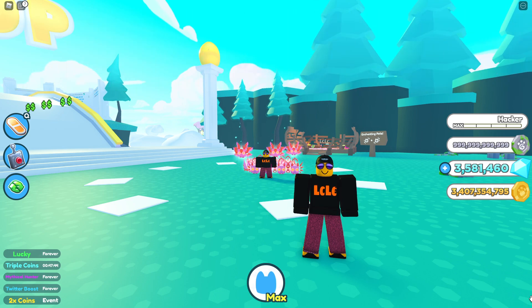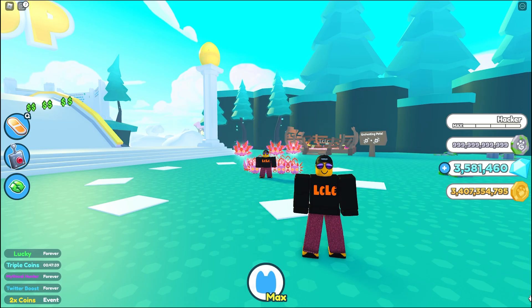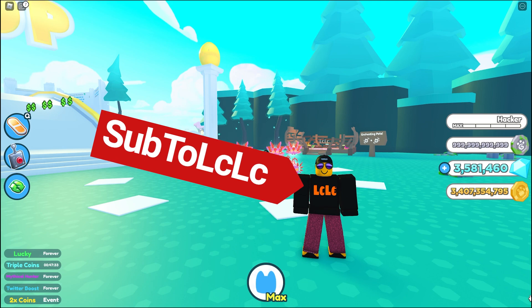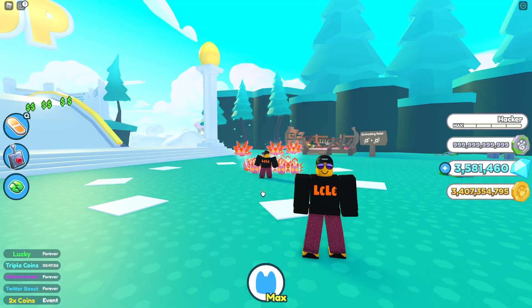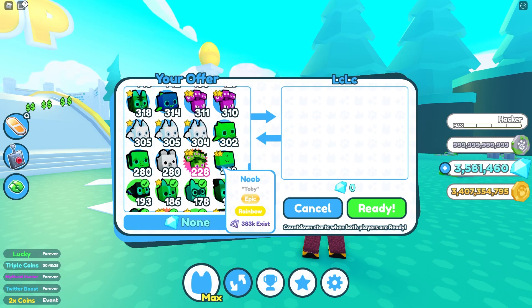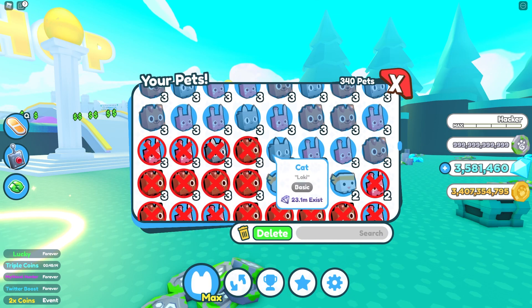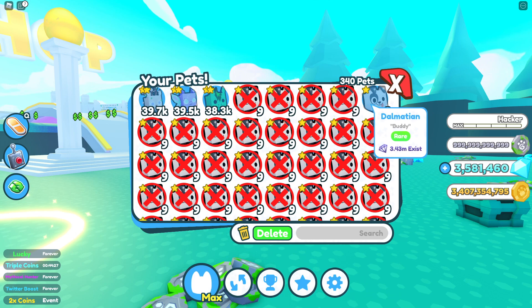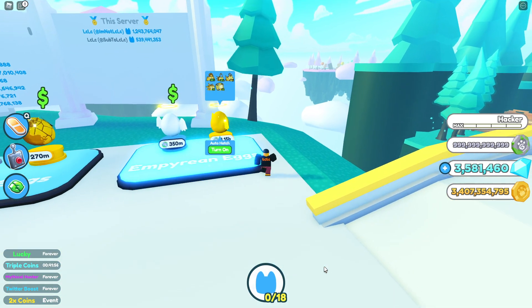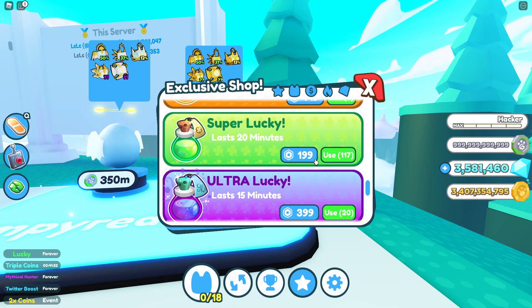Before spending one trillion fantasy coins I'm going to need to empty out my inventory, because the last thing I want when recording a spend of one trillion is that inventory full pop-up. I'm here with my alt — sub to LCLC by the way — and I'm going to drop all my ultra rare pets from the pet collection video onto him. Then I'm clearing out all the pets I don't need that are taking up inventory space. Now we've got enough space to pop some eggs.